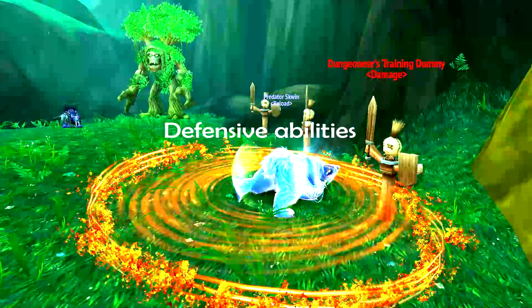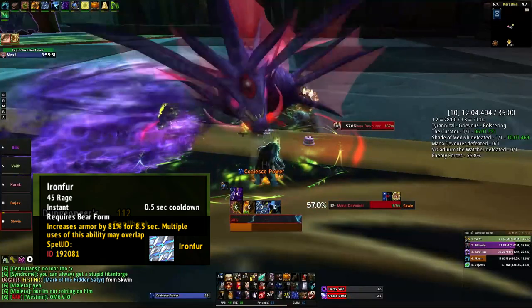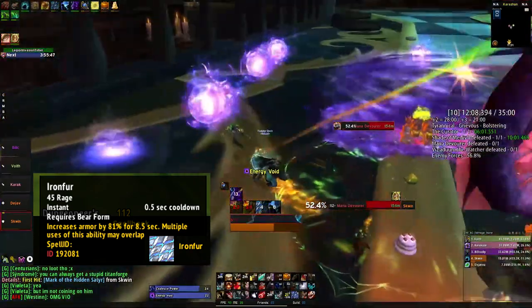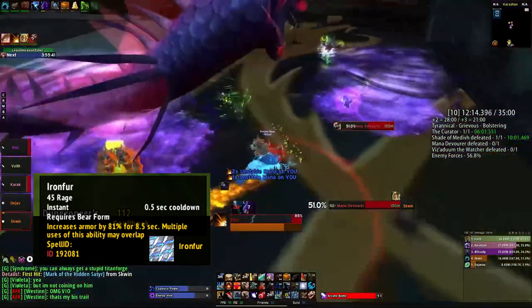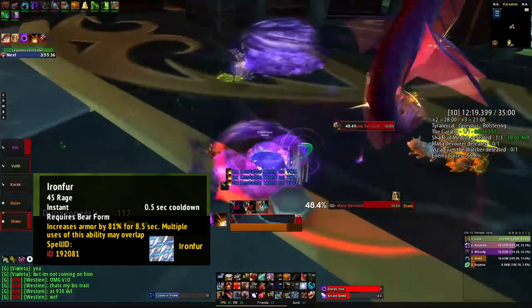In this section of the guide I will explain the defensive abilities. Ironfur provides an 80% increase to armor for 6 seconds. This ability should be used to prevent physical damage and timed along with periods of high damage intake. Ironfur can be stacked, meaning you can use it twice if you hold maximum rage, allowing it to be used against powerful attacks.